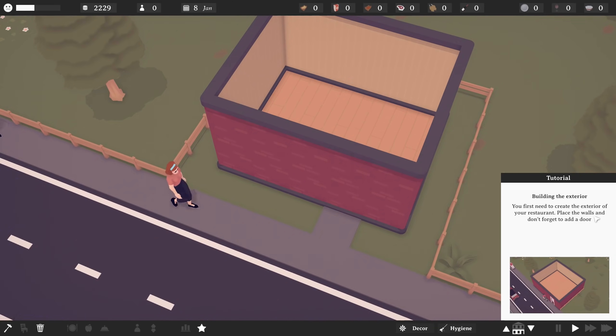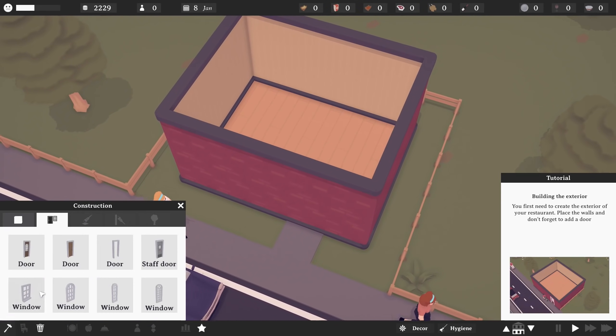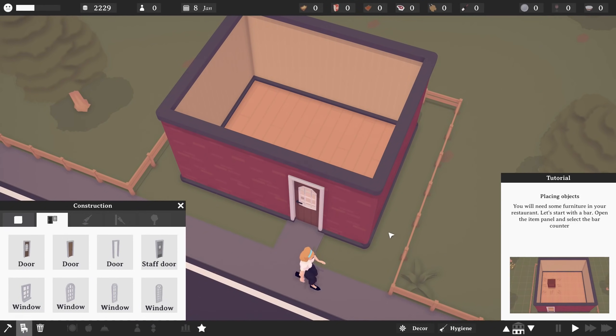What else have we got? Place walls, and don't forget to add a door. Did I have to build this in the entire... wait, I didn't add the door. Door right there. Okay.